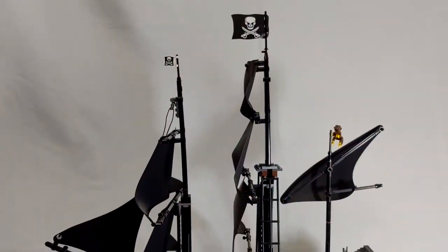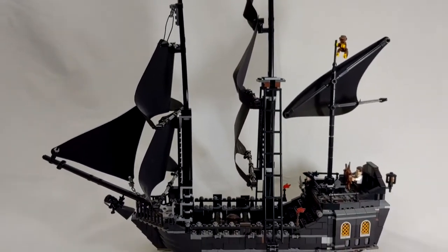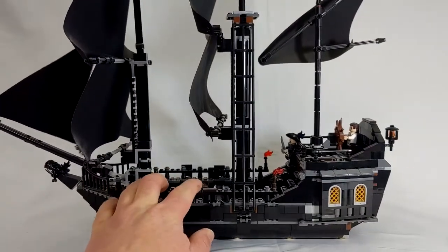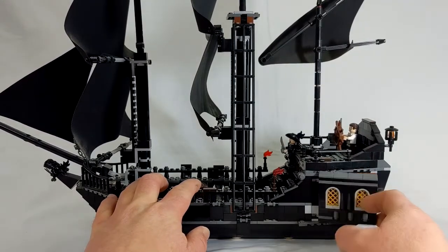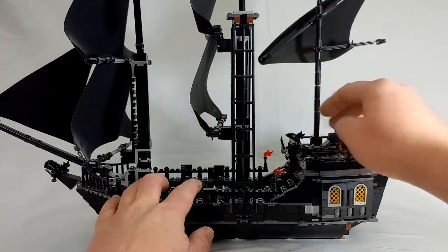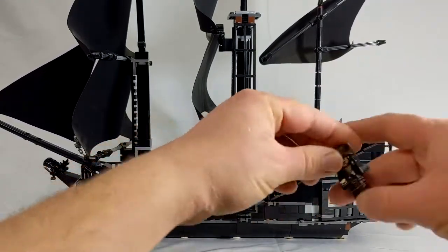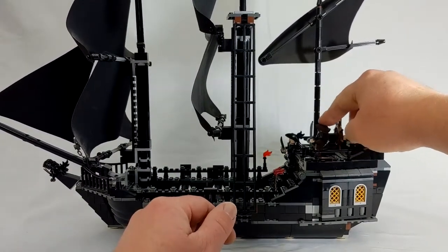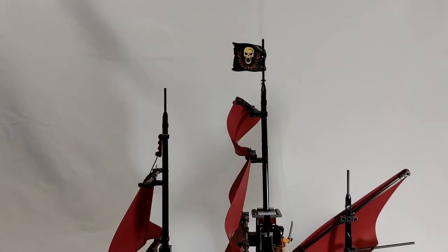First we're going to start with the Black Pearl, because honestly it's the smallest of the four in my collection. Having said that, Lego did a great job with the design of this. All these doors open so you can access the captain's quarters, and it has a fantastic captain's quarters — I'm not going to go into detail in this video, but ask and maybe I'll do a future video. Next we have the Queen Anne's Revenge.